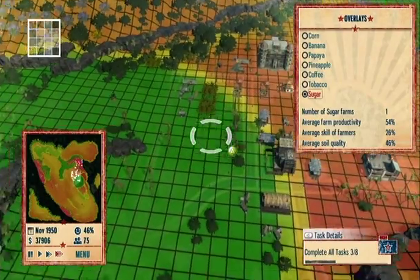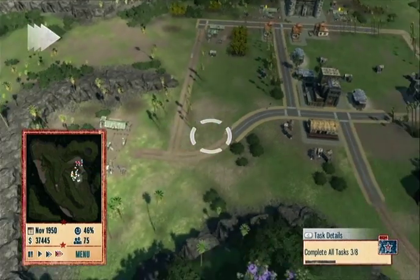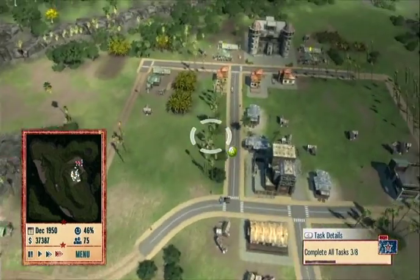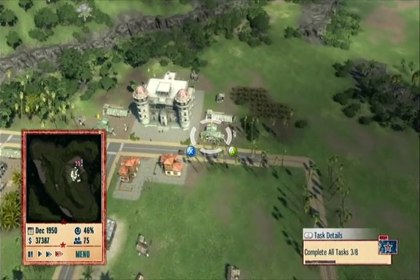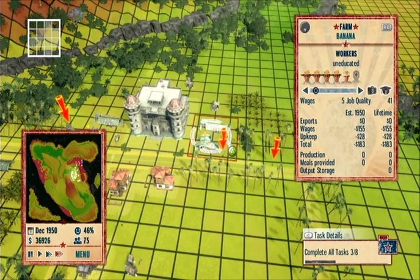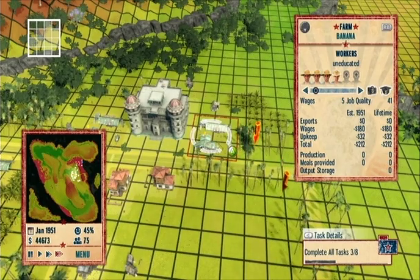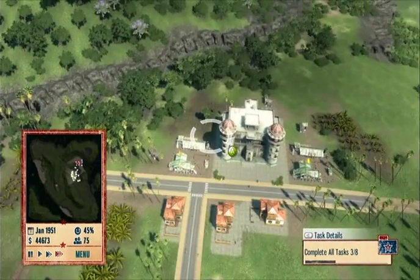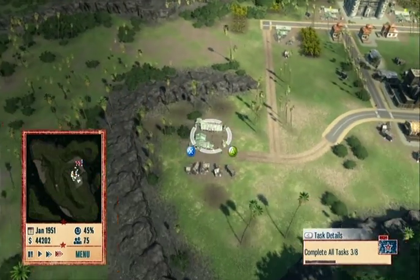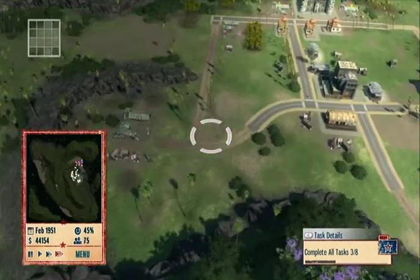That's the sugar plantation over there. The road does go out there — good. We probably need better roads though. Checking exports — we haven't built much yet. This is costing us money but it's an investment. Pineapple — same deal. The sugar farm hasn't sold anything yet, but that's okay, we'll take care of that.